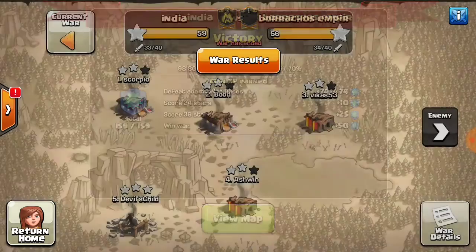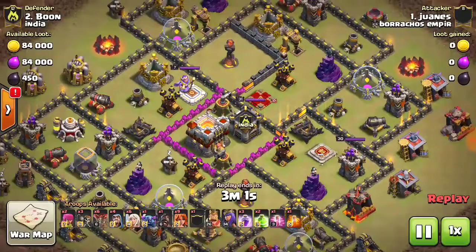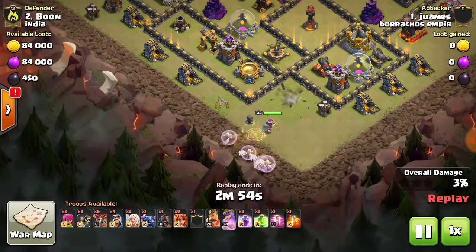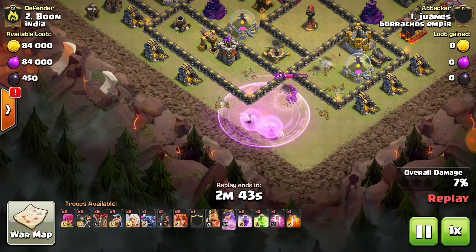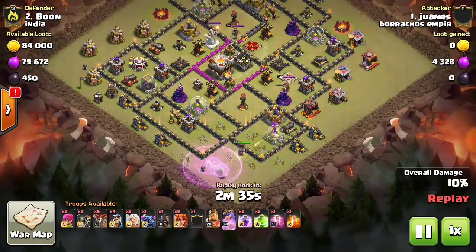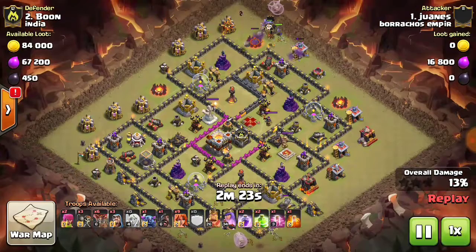Burakos also did a good job but couldn't get the stars off of our TH10s and 9.5s. First of all, Joannis did a pretty good job on a TH10.5 with less inferno — only level 1 infernos. He came in with a queen walk, took down the lab, the cannon, the rage is down, the archer tower, and the expo, then the queen proceeds towards 3 o'clock after taking down the elixir storage.